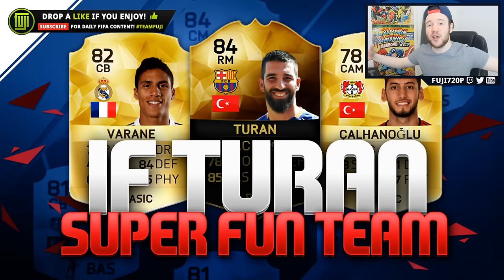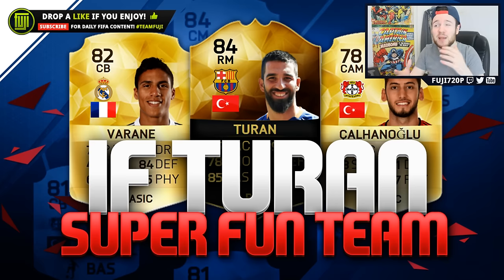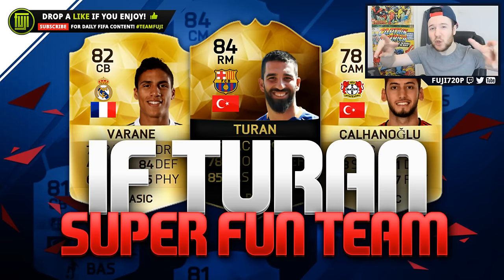Hey, what's up guys, welcome back to another video. Today we are looking at Arda Turan — he's been a little drowned out in this week's Team of the Week with Robben, Ibrahimovic, and Lewandowski. I wanted to check him out. He's quite cheap at 50,000 coins and I've built a really good performing side, but two positions I would advise maybe changing out because of the striker.